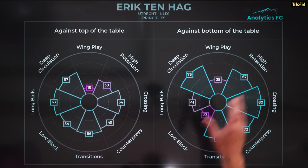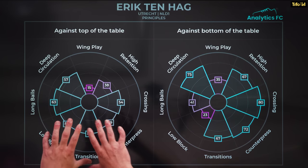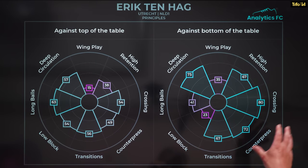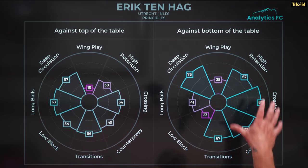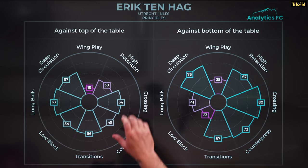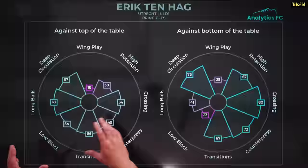We can see this in the data. From Analytics FC we have two pizza charts showing the play style of Ten Hag's Utrecht, divided between performance against teams at the top of the table and teams at the bottom. Against bottom-of-the-table teams, we can see the emergence of Ten Hag's stylistic ideas: high retention, crossing, counter-press — all things we saw in early Ajax. Transitions are a little higher here too, as we saw in early Ajax before they reduced. Against top-of-the-table teams, Utrecht play in a very different way: high retention drops, crossing drops, counterpressing drops, but other things emerge — low block pushes up, long balls happen much more. This suggests Eric Ten Hag is actually a much more flexible manager. When faced with teams that are better than his, he's going to do slightly different things.